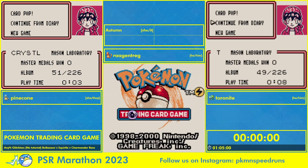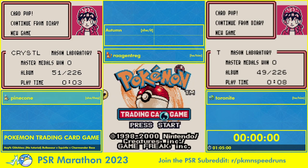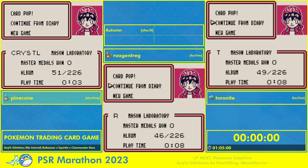I'm Pinecone606. I was in the PSR Marathon last year running the Bulbasaur deck, but for today I'll be running the Squirtle and Friends deck, which is almost certainly the slowest of the three options, but has some interesting choices to be made and some cool route choices coming from it. So we'll see how it stacks up.